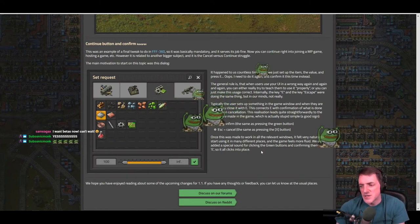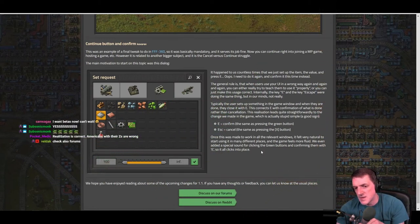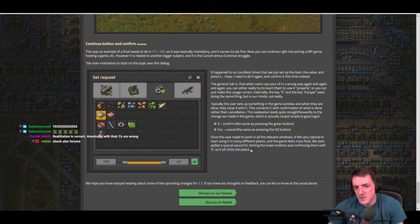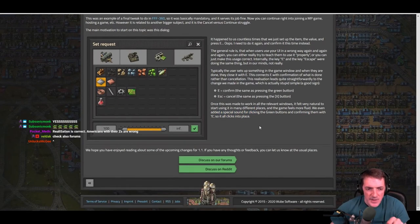Once this is made to work in all relevant windows, it feels very natural and the game feels more fluid. That's a quality of life achievement that will give back years of our lives in time. They even added a special sound for clicking the green button and confirming with E, so it all clicks into place and feels satisfying.